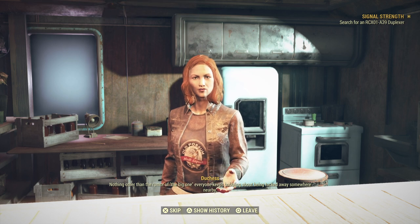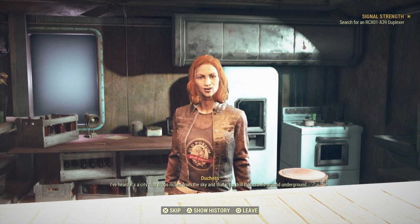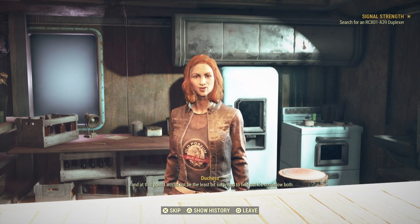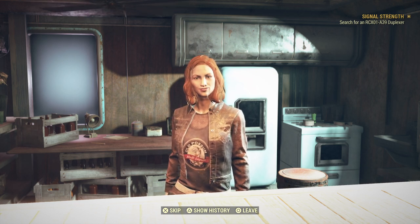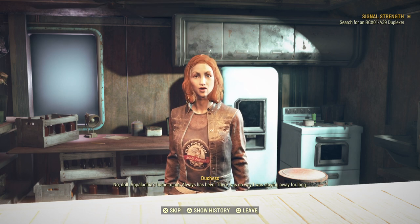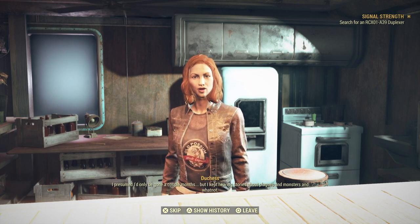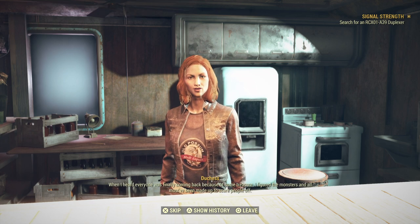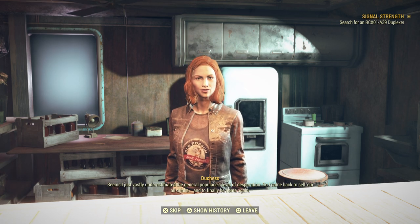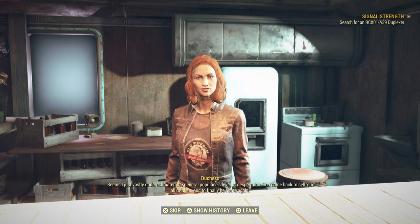Duchess talks about the rumors of the big one — a city that drops riches from the sky, or a drill that crawls underground. She says there's a little truth to both. Appalachia's home to her: 'There was no way I was staying away for long. When I heard everyone was finally coming back because of some treasure, I came back to sell them all drinks — and to finally be home again.'